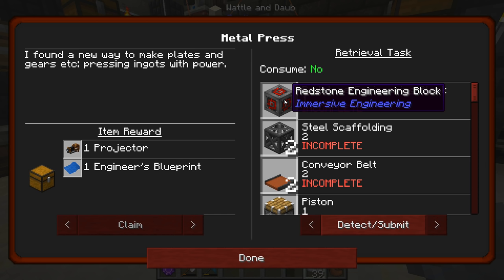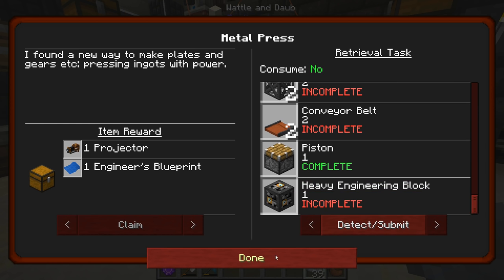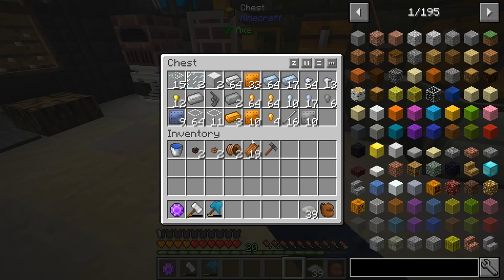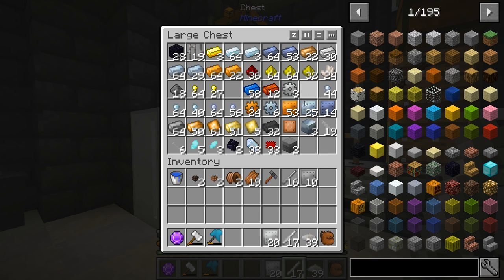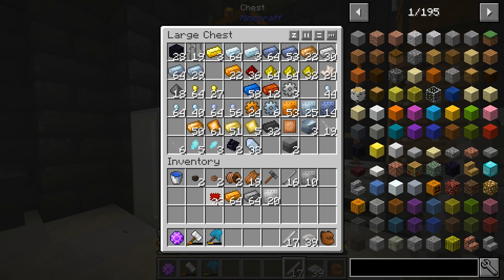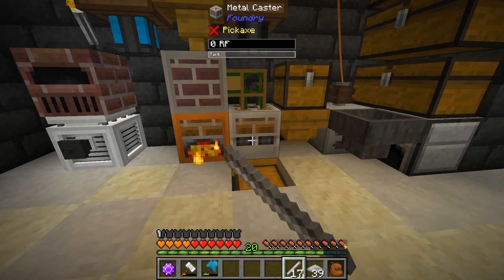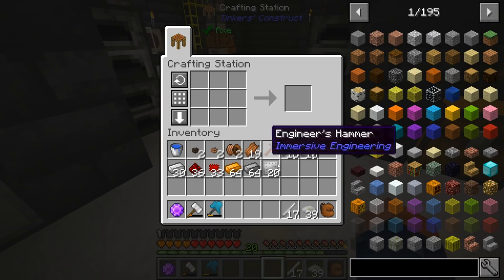Now that we got our bees kind of working, let's go ahead and get these things set up. We need an Immersive Engineering redstone engineering block, some scaffolding, a conveyor belt, and it looks like a piston and heavy engineering block - just everything to make a metal press. So yeah, this is not going to be too difficult to do. Let's go ahead and first get some scaffolding. I went ahead and already got my steel processed. I'm gonna need all my iron plates, some steel, some copper, some redstone chips, some redstone, and iron.